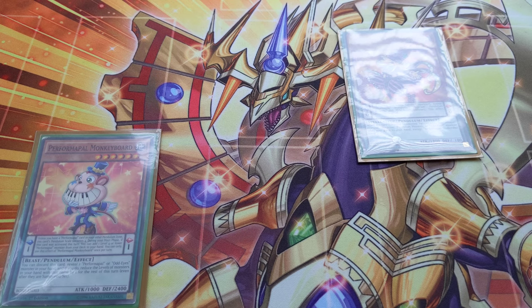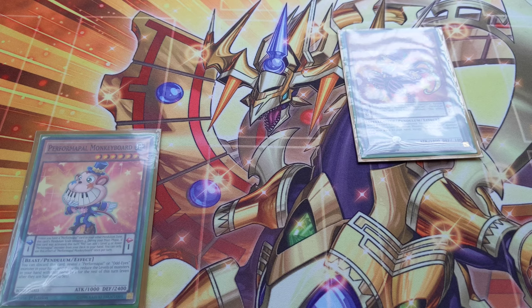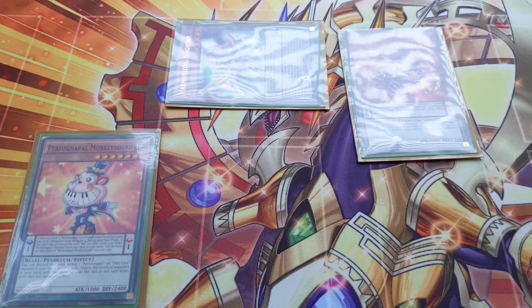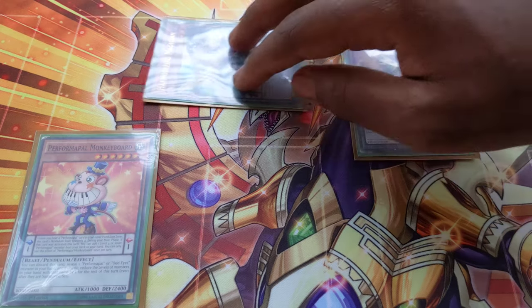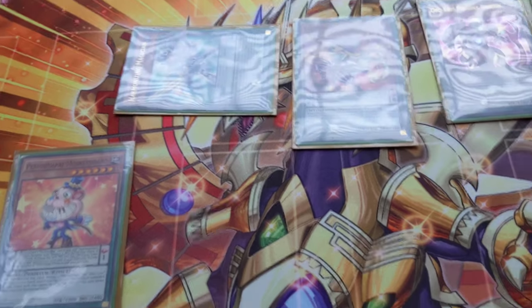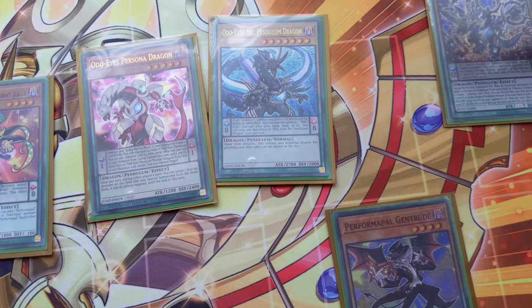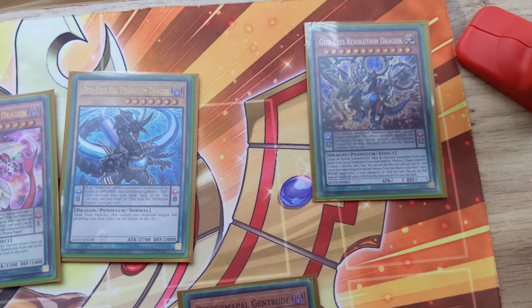As you can see, if we look at the Monkey Board scale, it says unless you have a Performapal card in your other Pendulum Zone, this card's scale becomes 4. So instead of placing Odd Eyes Arc Pendulum Dragon, we place Gentrude, giving us Scale 1 and Scale 8. We then Pendulum Summon: Harmonizing Magician, Persona Dragon, and Odd Eyes Arc Pendulum Dragon. You can see everything on the field — Harmonizing Magician, Performer Pal Skullcrabat Joker, and Odd Eyes Arc Pendulum Dragon.